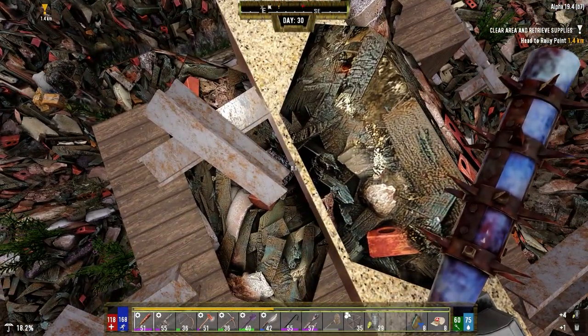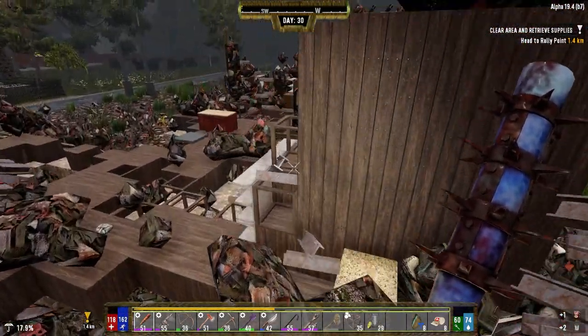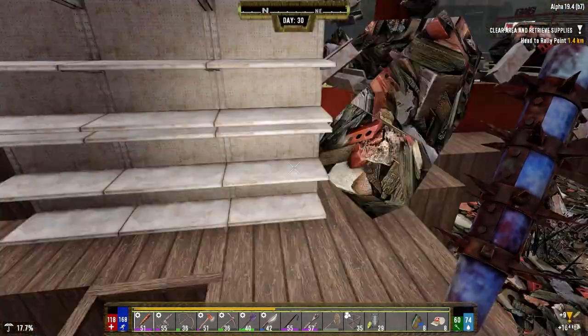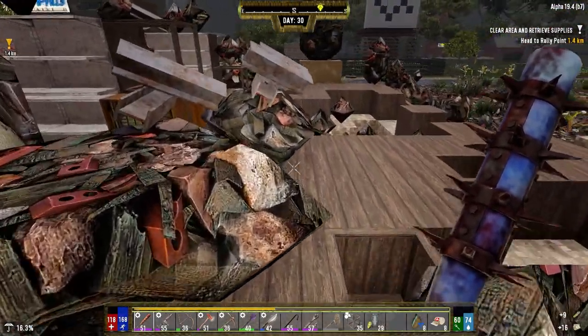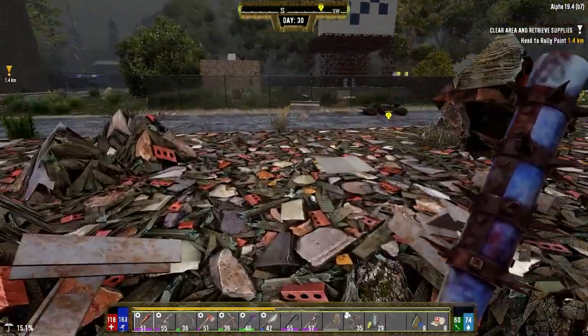We got another one here — a little bit of ravioli. Oh, purse — ammo and some coins. But that's about it. Alright, we got lots more places to go, let's get moving.